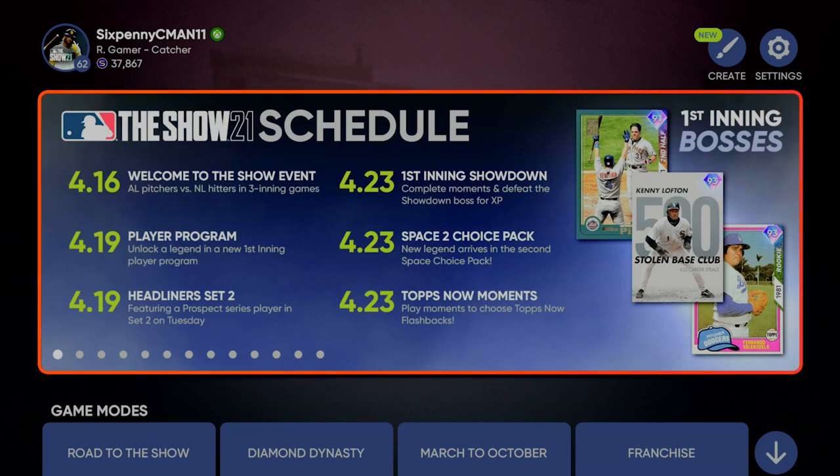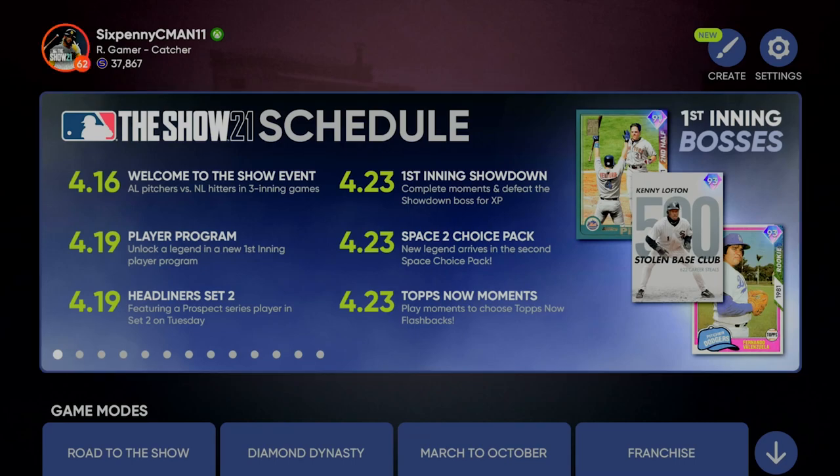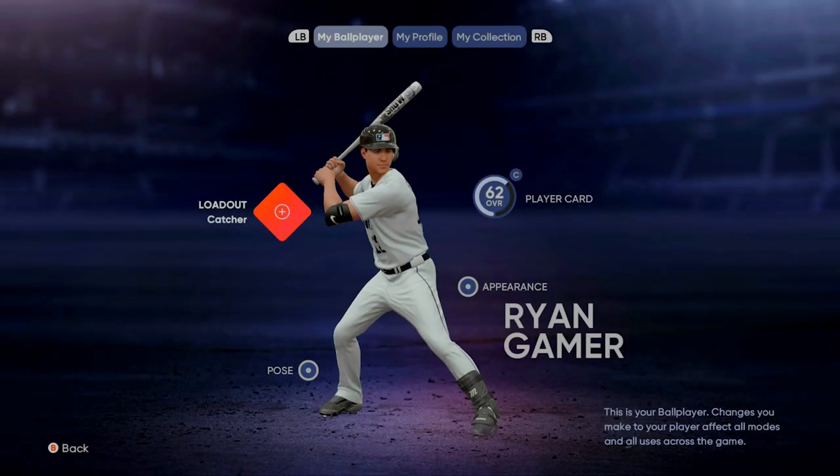What you're going to do when you go to the main menu is select the top left of the screen where you can see my username. There you're going to hit A and it's going to take you to your ball player.